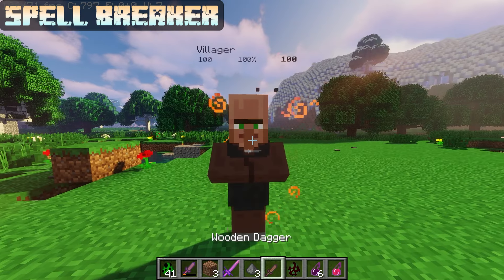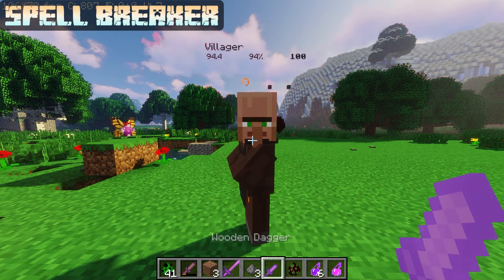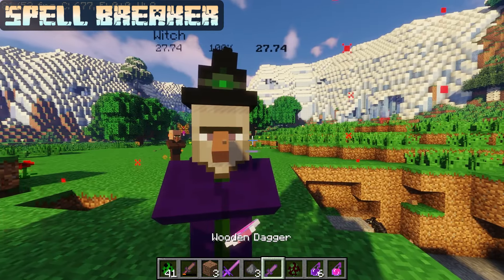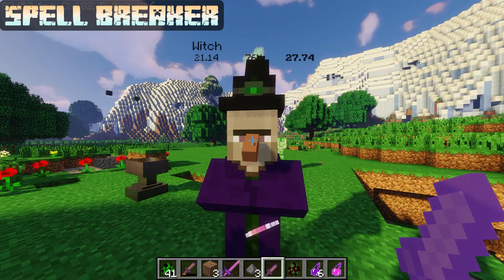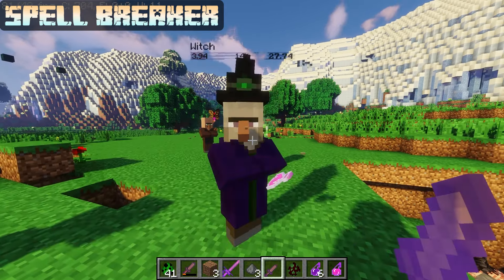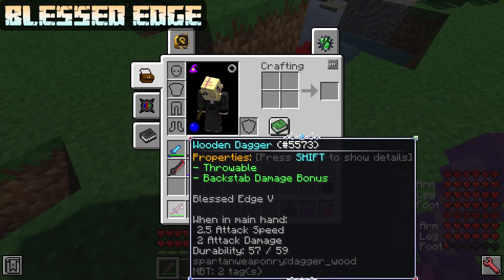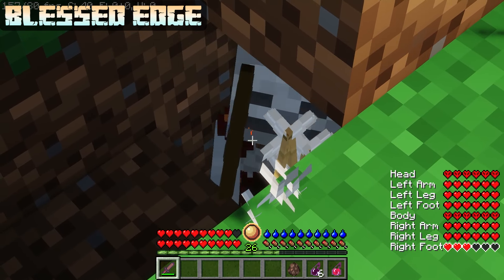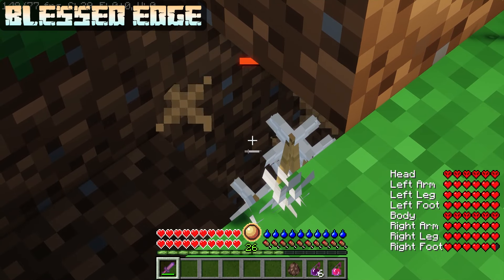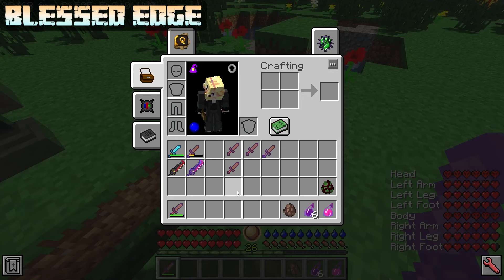Spellbreaker has a max level of 5 and does 0.5 × level additional damage per potion effect on an enemy, and +1.5 × level additional damage on witches and evokers. At level 5, that's +2.5 damage per potion effect and +7.5 damage on witches and evokers. Blessed Edge has a max level of 5 and gives 1 × level increased damage to undead enemies, up to +5 — which is worse than level 5 Lesser Smite. However, it also heals you (enchantment level ÷ 2) health upon hitting an enemy when your weapon swing is fully recharged.